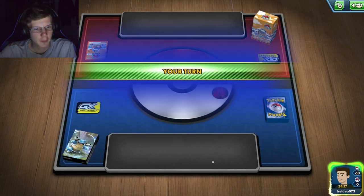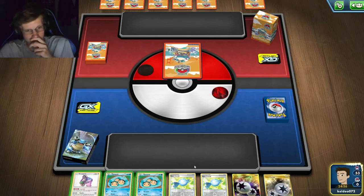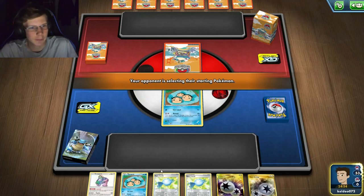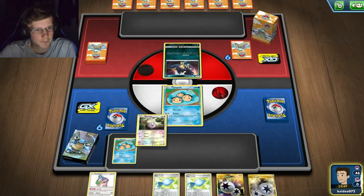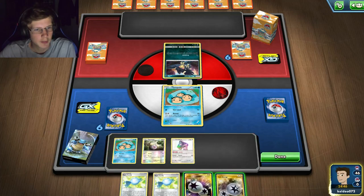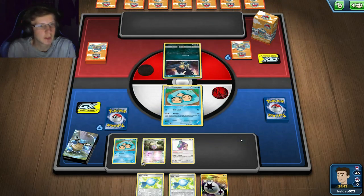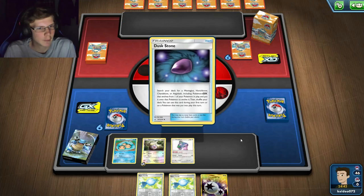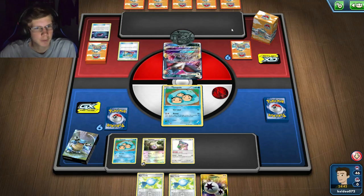Going into another game - I'll go first. Not the best hand - I don't get any Whismurs, I got Temples but I can't attach energy to these guys and I can't thin either. He's playing Honchkrow - okay, well I've definitely probably lost now. I've got one energy up - can that one energy last me the game? Probably not. If he puts down Cipher Lab I can't even Oranguru, so this is looking like a quick concede. But you never know!